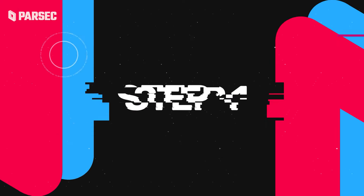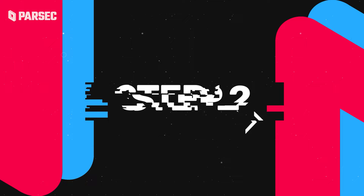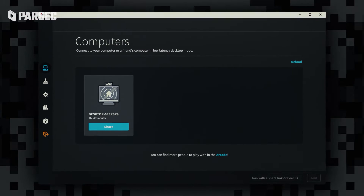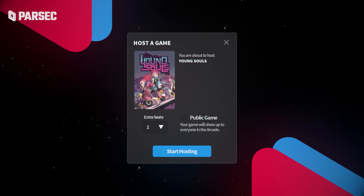Step 1: Journey to Parsec.app and find the shiny download button. Step 2: Open up your copy of Young Souls on your machine. Step 3: On your newfound handy-dandy application, click the arcade tab and choose to host Young Souls down at the bottom.